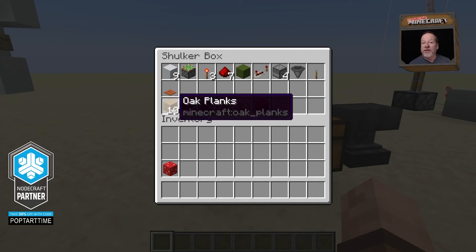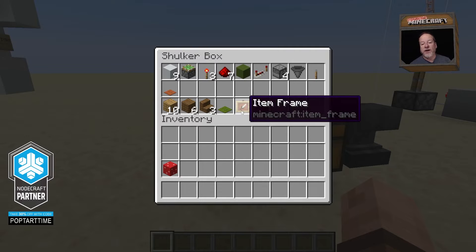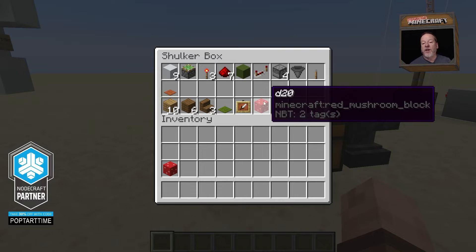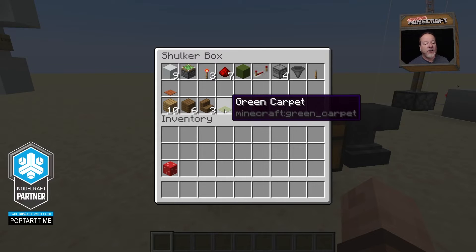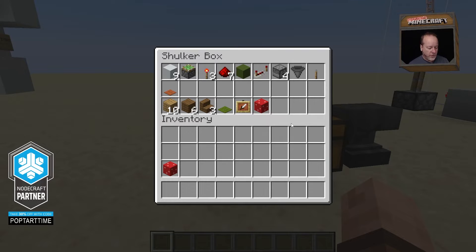Down here are all the decorative blocks: I've got 10 oak planks, six spruce planks, three spruce stairs, the green carpet, the item frame, and a mushroom block that I named D20. Again, you can use any blocks you want for these. You don't have to put the pretty little sign on there. You don't even have to put the green carpet on top of the hopper — it really serves no purpose.